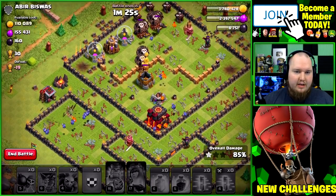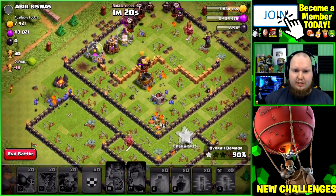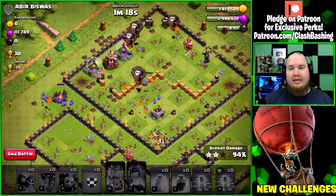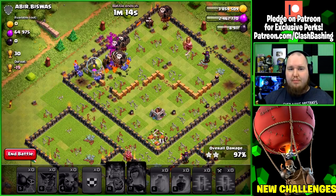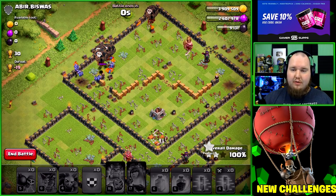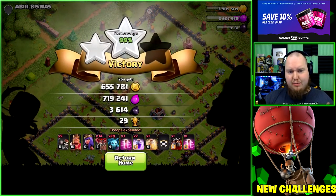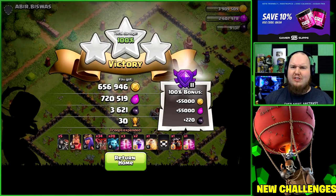The last minion goes in right on the town hall — nice little three star! Some good loot. That's what I'm talking about — loony hero dive looting. A lot of people always ask why I have wall breakers in an air army. It's to break the heroes in before or after the balloons, to take something out or dive for loot in the center. 650k, 720k, 3,600 dark elixir — balloons doing positive things!